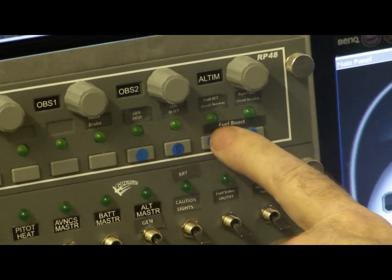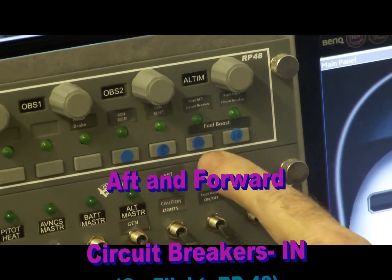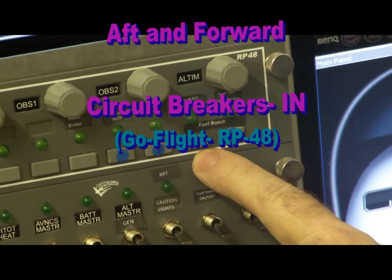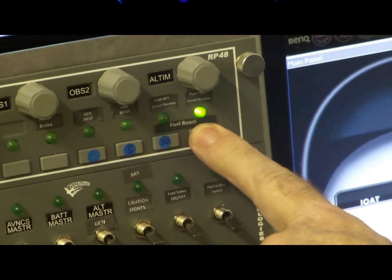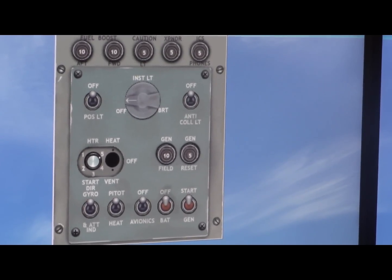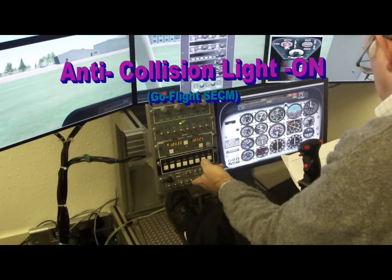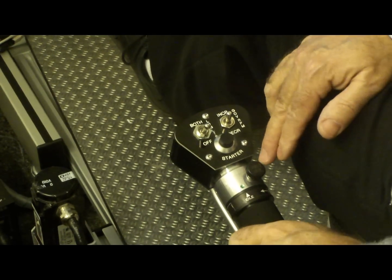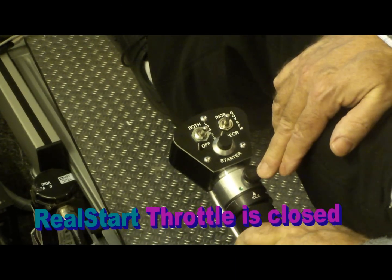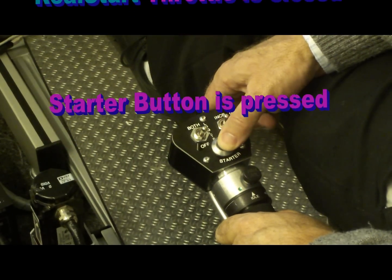The fuel boost aft circuit breaker is checked. The anti-collision light is set to on. I ensure that the throttle is fully closed, then place my thumb on the starter and depress.